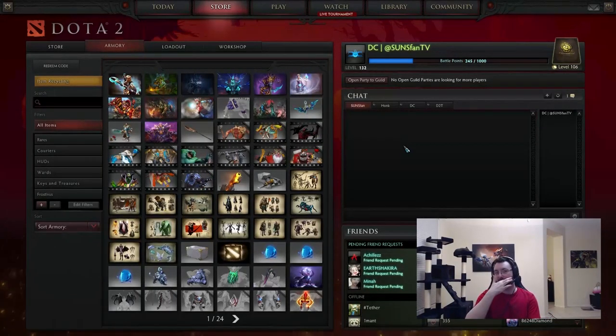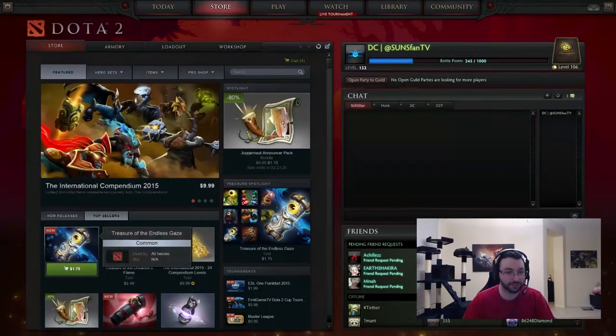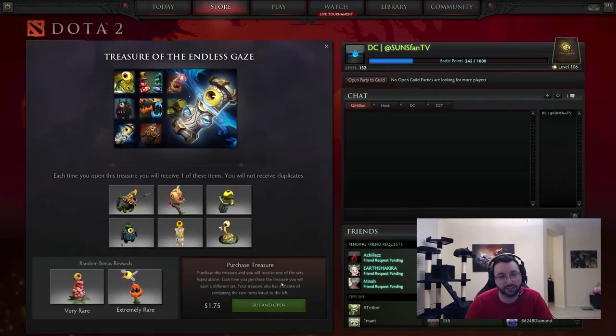Alright, so that is the two chests. There is another one. There's a third chest that I don't want to buy because it's wards. I guess I can show it to you guys. I don't want to buy this chest though. It's one of the first — it's a common so I guess that makes sense. But it's just a bunch of wards.